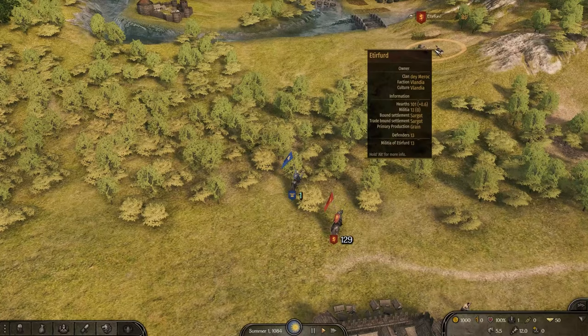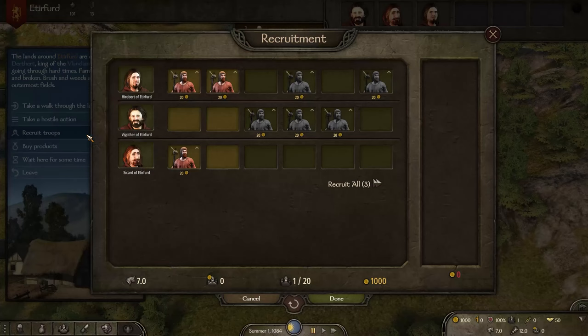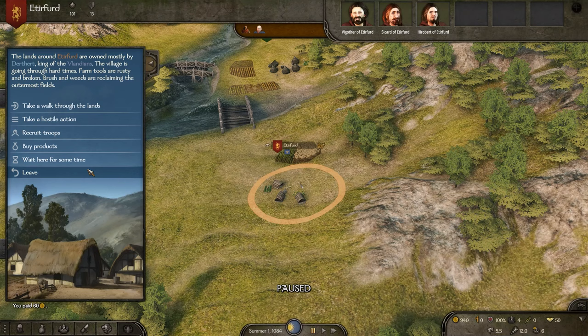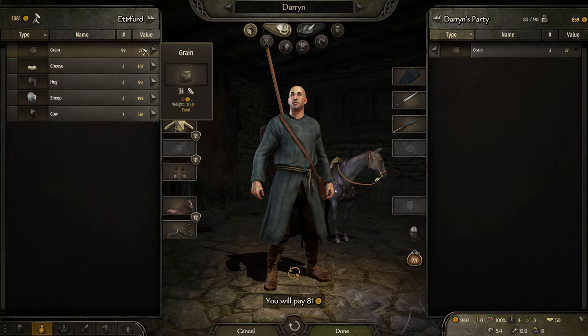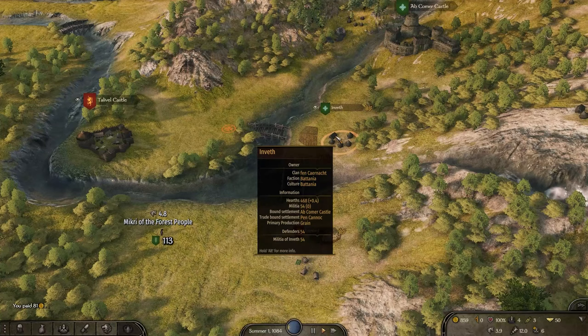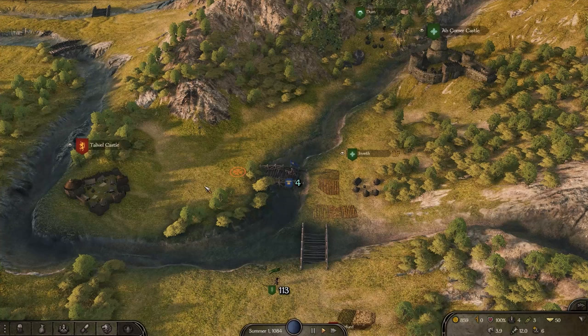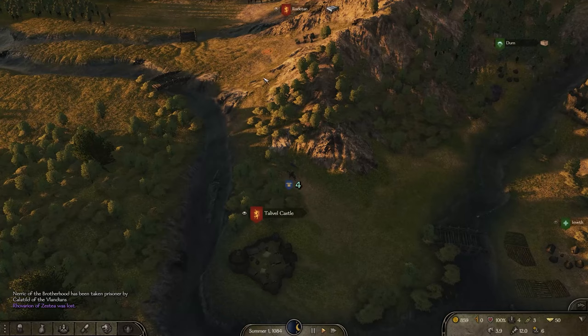We're going to go to Ediford first. We got just three recruits for 60 gold — pretty standard troops. Let's buy a couple sacks of grain, get three. Something I'm going to be doing during this playthrough is largely sticking with Vlandian troops and culture because I want the Vlandian cavalry later on. I'm not going to be hiring outside of our culture unless I'm absolutely desperate — it just gets messy, and we can only have a party of 20 anyway. So I might as well just get 20 Vlandians.